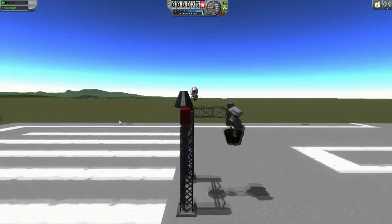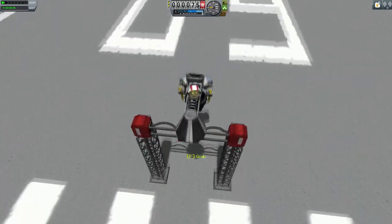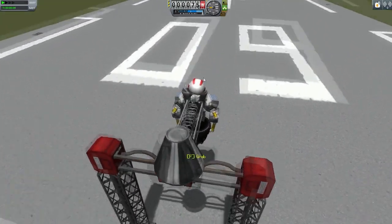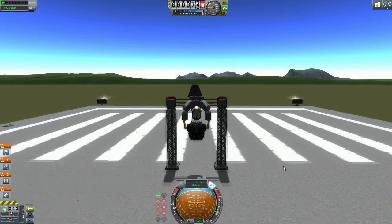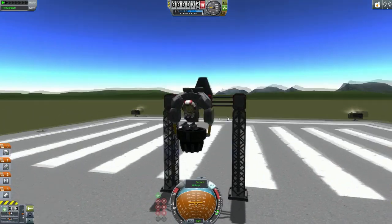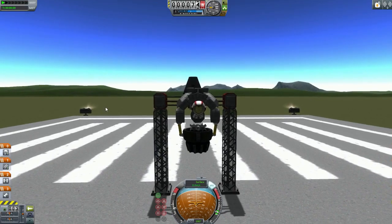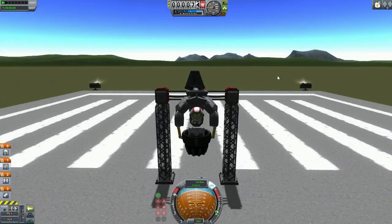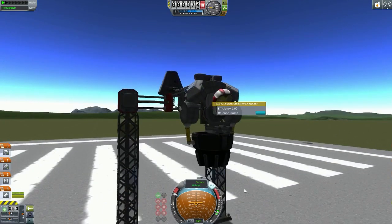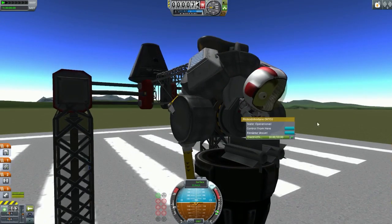Let us get our Jebediah Kerman out and let's make sure he doesn't die. Walk forward and let's get that board. Also a little message to Geist - when I was reading your submission email I thought it was spam, but don't worry I clicked it and I had my countermeasures all running. It was all good, it just looked like spam. You explained why anyway. So, let's go with 50% throttle and make sure we control from the drone here.